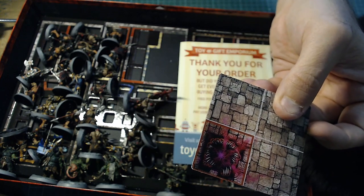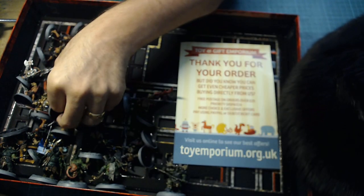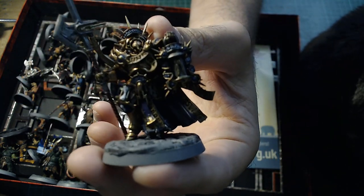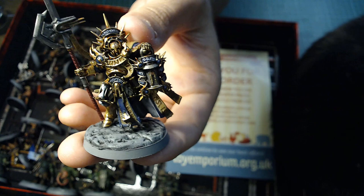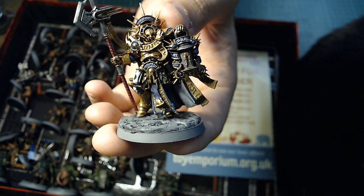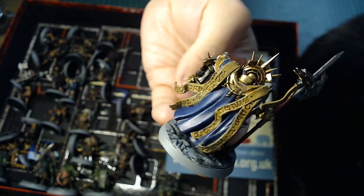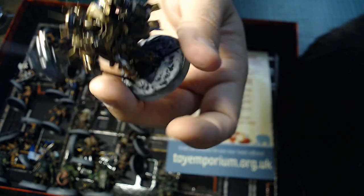Now let's look at the miniatures. Your first model is the Sigmarine — I actually do really like this model. I wish the helmets were a bit more medieval and knightly, but they're okay. They always remind me of some sort of Greek tragedy play rather than warriors.